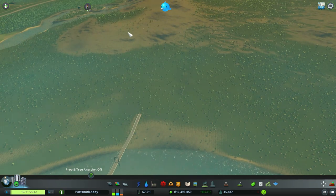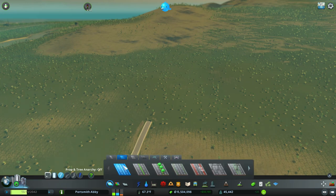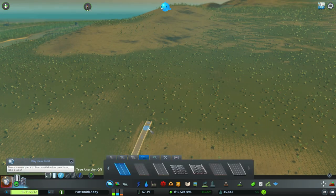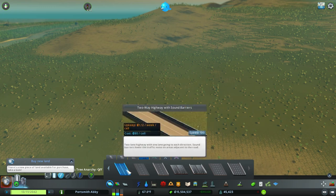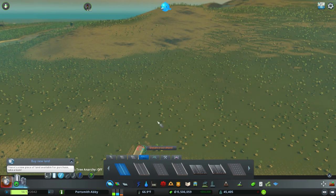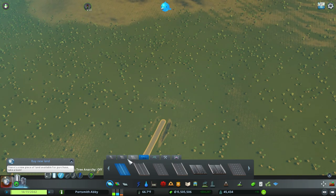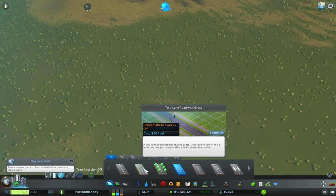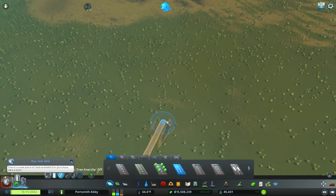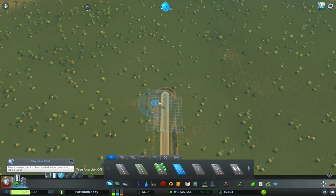Now let's get to our rural area. We have an empty plot of land over here, so let's extend this two-way highway a little bit more — but without the sound barrier. Now we need to connect up a normal-size road, basically creating a transition between the highway and the road, which we just did right there.